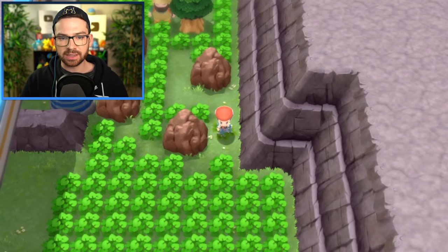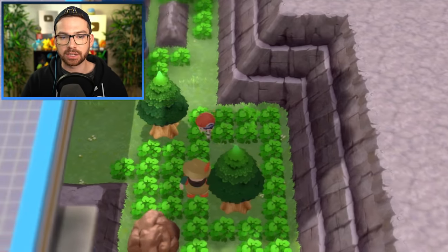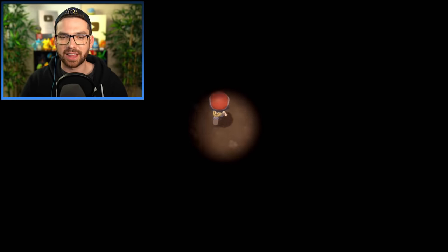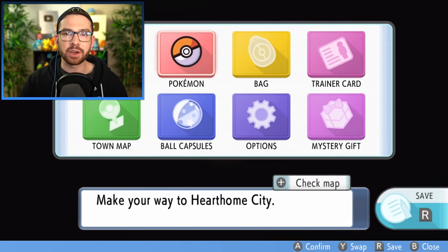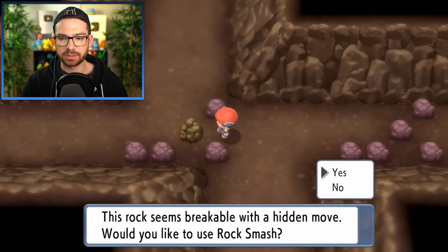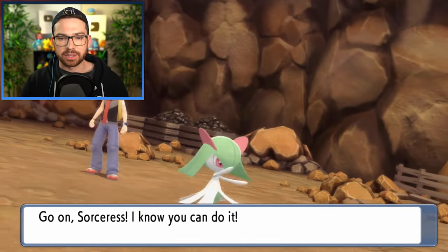Let's poke around Wayward Cave. I like the design decision to have different kinds of tall grass — like these bushes. The secret side of Wayward Cave requires Strength — since when? Is this another one of those Diamond and Pearl things that aren't in Platinum? In Platinum they let you in immediately. Well, I could check out this side — I'd have to teach something Flash, but my life will be a lot less bad if I do. No Gibble for me, which is fine — I'm using Gliscor, not Garchomp.